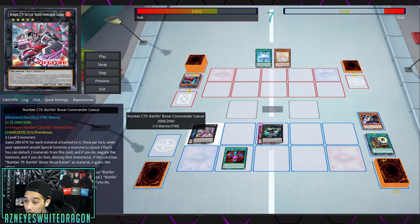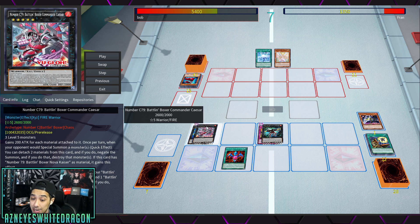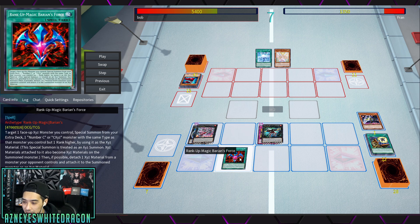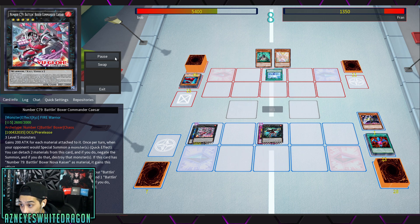Barian's Force brings out C79 Battling Boxer Commander Caesar. Its requirements are three Level 5s, so you'd normally rank up. It gains 200 ATK for each material attached. Once per turn as a quick effect, when an opponent would special summon, you detach two materials to negate the summon and destroy those monsters. If it has Number 79 Kaiser Nova as material, it gains a bonus effect: once per turn when an attack is declared involving a Battling Boxer and an opponent's monster, you send a Battling Boxer from hand or deck to the graveyard and attach that opponent's monster as material — basically snatch-steal and dump. Really powerful, though not the easiest to summon without ranking up.